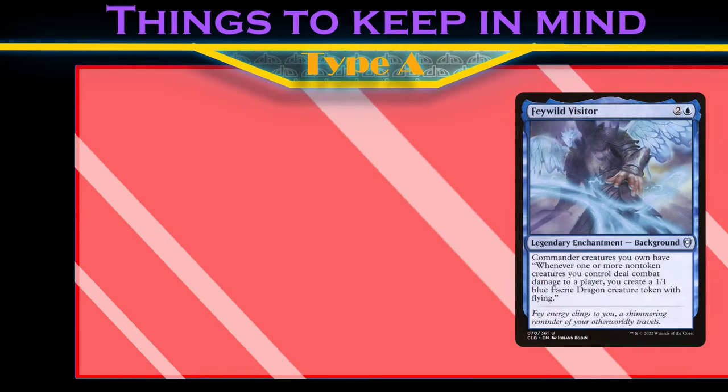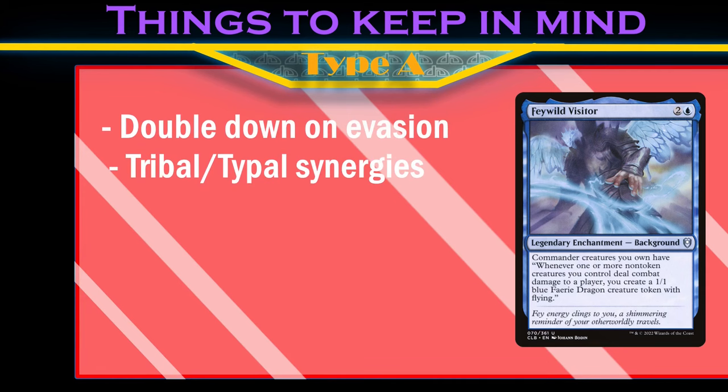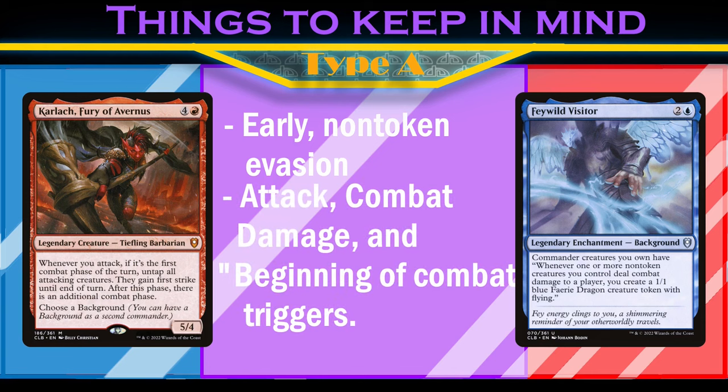Our choice of background complements our commander by giving all our creatures an attack trigger and supplying more creatures that have native evasion. This ability does the most when we can reliably connect to different opponents and take advantage of the many payoffs that exist for fairies and dragons. Together, our commanders want us to play lots of early non-token flyers with relevant effects and be on the lookout for any fairy, dragon, or flyer payoffs.